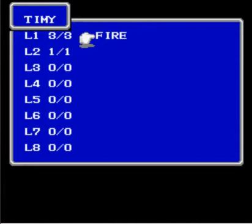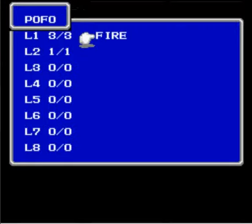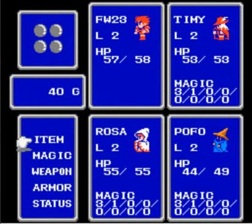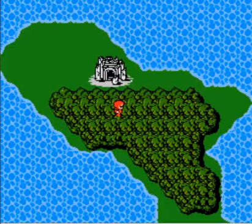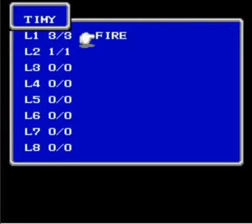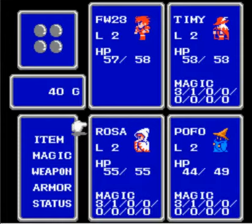I need two more spell charges for Timmy, two for Rosa, and two for Pofo — that's 600 gold total — so they can have all the magic they can possibly have. So off screen I'm going to do some grinding. In the next video I'm going to buy the remaining spells: sleep and lightning for both Timmy and Pofo, and fog and ruse for Rosa. Then I'll just fight and grind my characters.